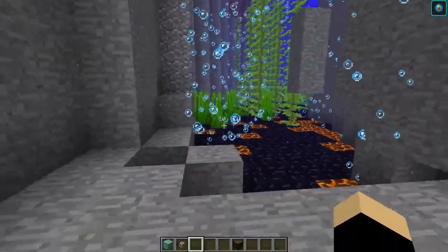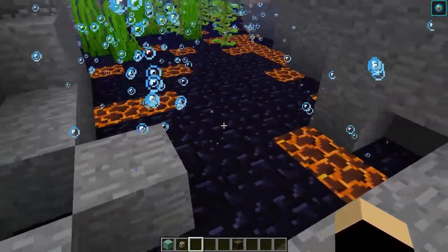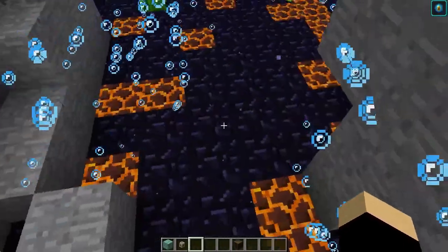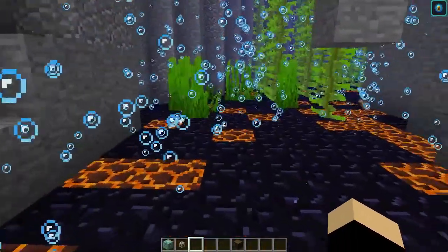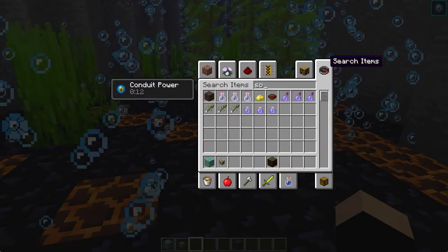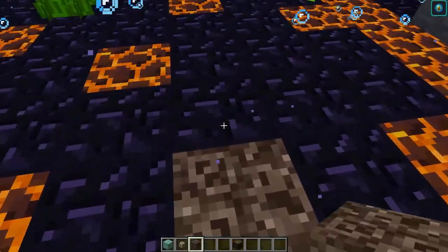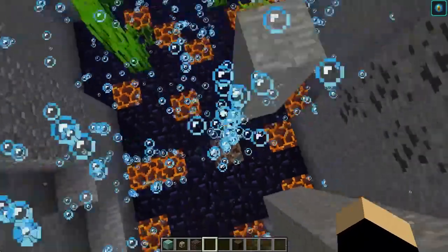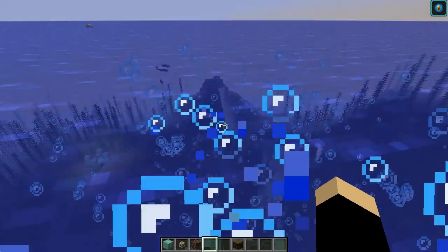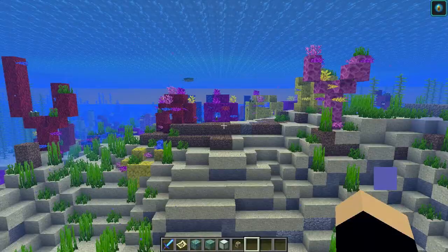Another addition is underwater ravines and caves, which will have bubble columns in them. Magma block bubble columns suck you down into the ravine, while soul sand bubble columns push you up toward the surface. If you stand on soul sand underwater it will shoot you straight up to the ocean surface — a very efficient way to travel in Minecraft 1.13.